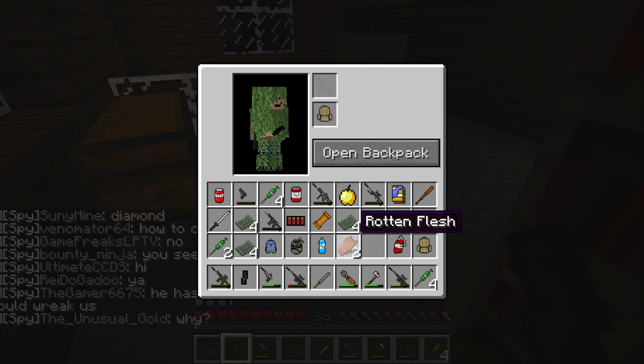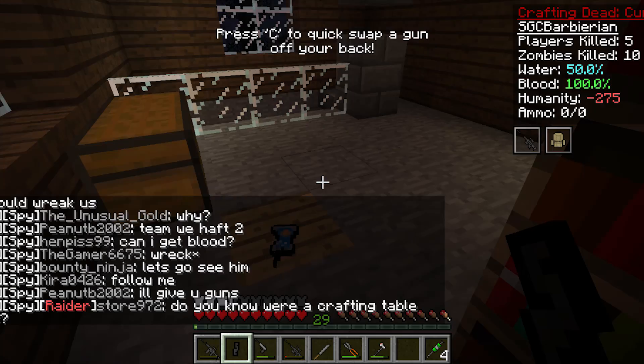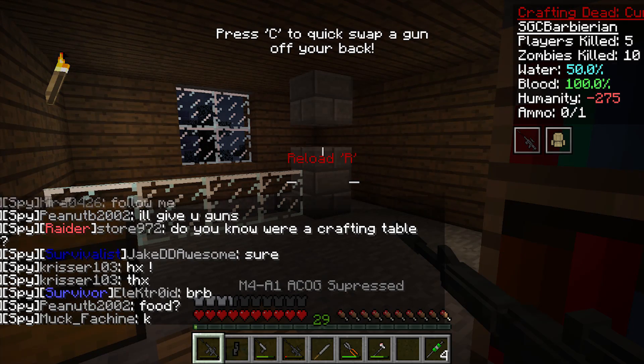You can put a gun on your back, which is super useful. Press C to quickly swap the gun off your back — so if I'm out of ammo on this weapon, I just press C and now I'm on the sniper. That is epic. Now I have a grasp of the new controls.